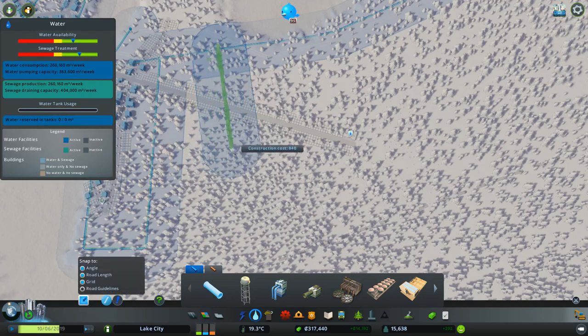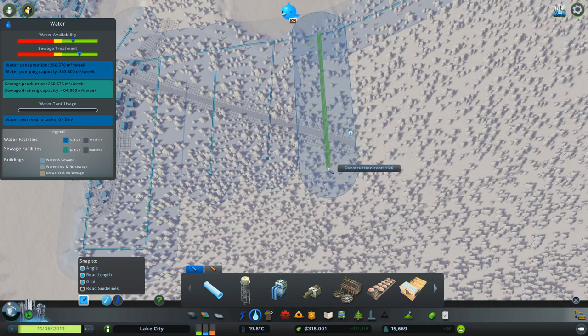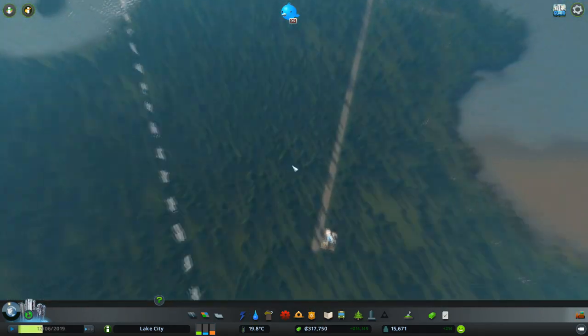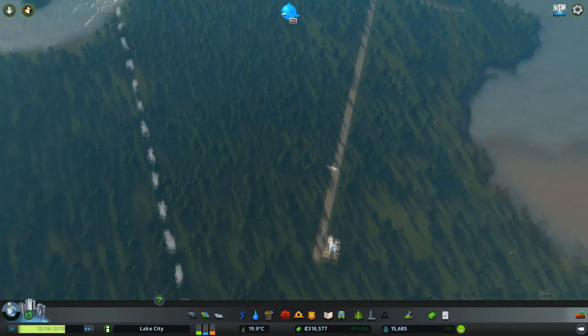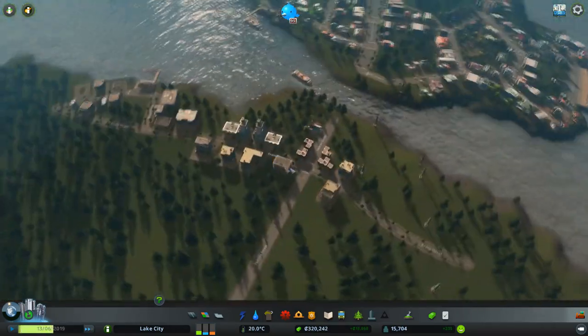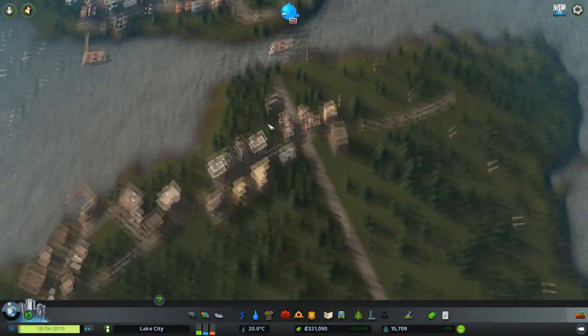I'm just going to have to eyeball this. Let's turn that on — it might let it snap a bit better. It's not perfect but I think we can get it to work. We've now got that working, and because this is a self-contained community we've got to put all the other services in — we've got a crematorium.